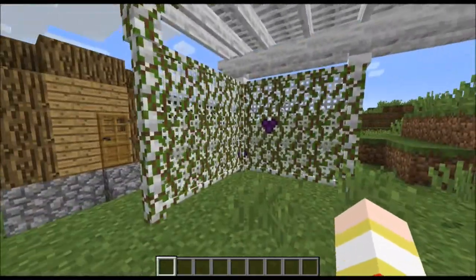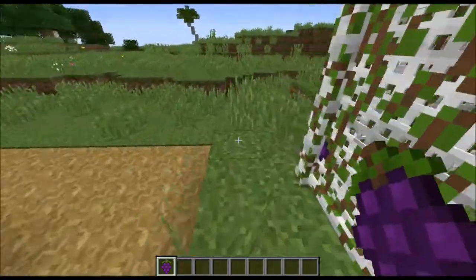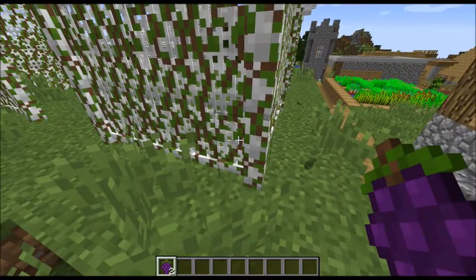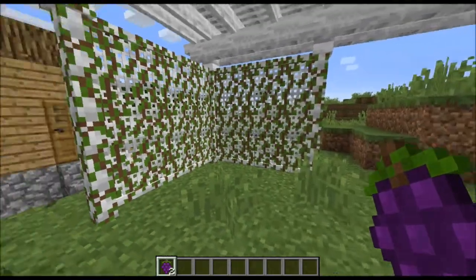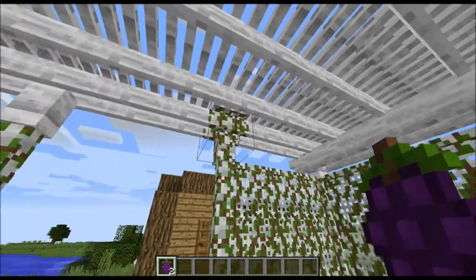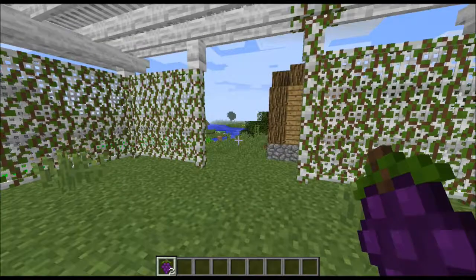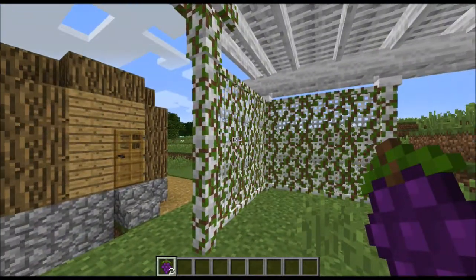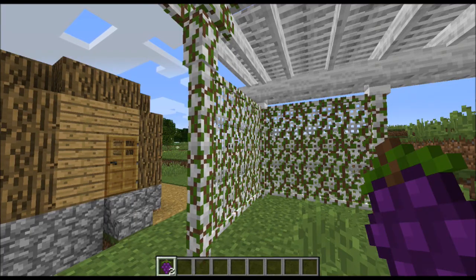One thing you will notice here is that if you right-click on wherever these little grapes are, you can actually pick them and eat them too. These vines grow naturally on these pergolas when the structure generates. You can harvest these with silk touch and be able to plant them at home.